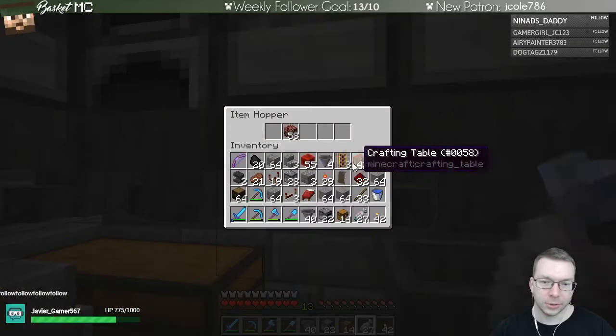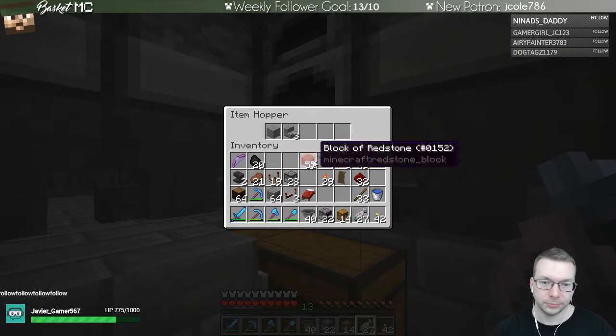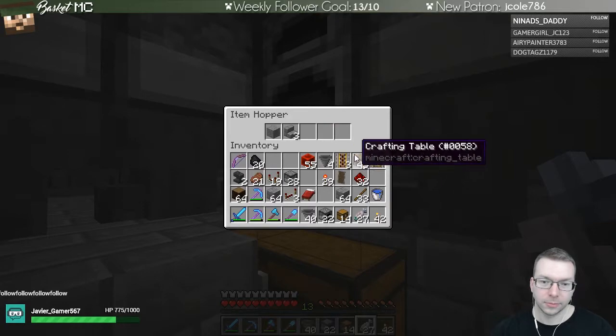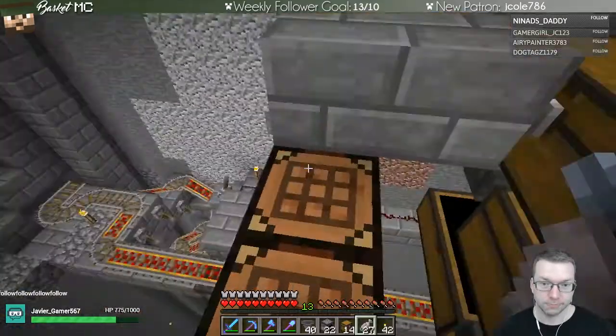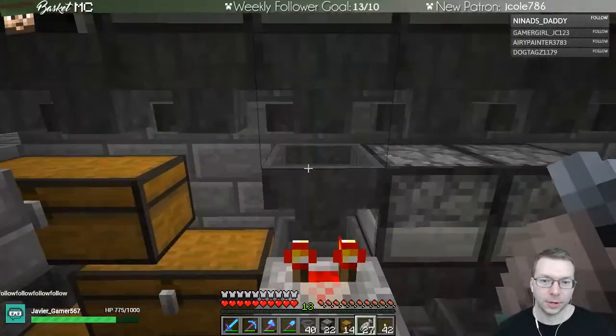Now we can take a bunch of these different random blocks that we don't want down here and throw them into these hoppers. That reminds me - I need to fix some rail. Do we have random rail in these chests? Nope. We broke a rail up top that we need to fix before I forget. Let's figure out the best way to get there since we've gotten rid of this whole section.